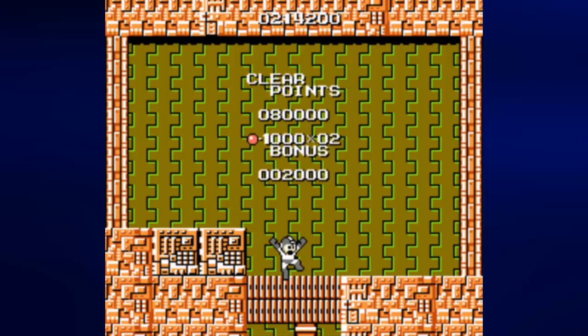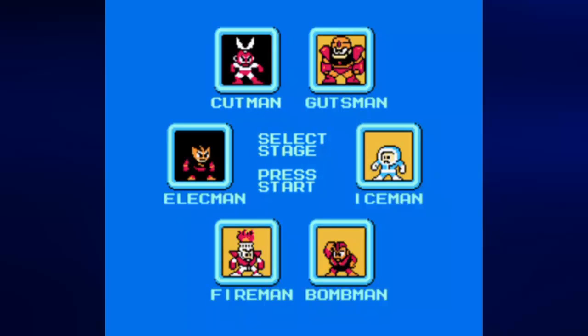We've already got Cut Man and Elec Man completed. We still have to go back for the Magnet Beam. That's why the game allows you to go back to earlier stages in Mega Man 1 — and not in Mega Man 2 and 3, then they brought it back in 4. Because you have at least one occasion where you have to go back to a stage to get something: the Magnet Beam is that one occasion.